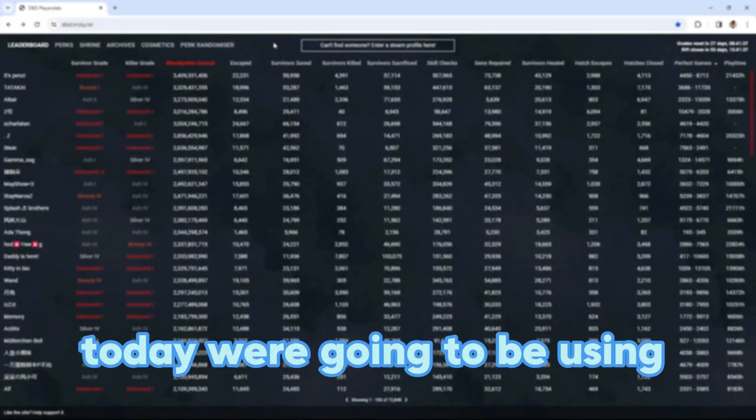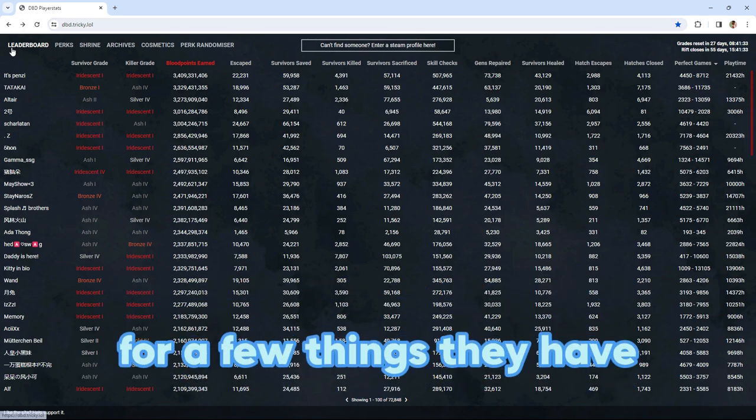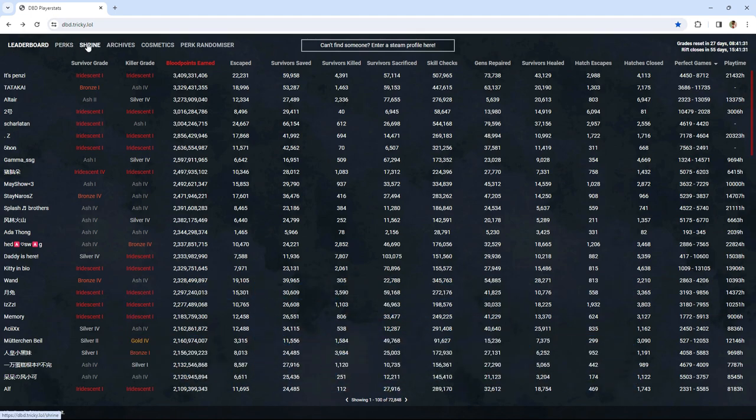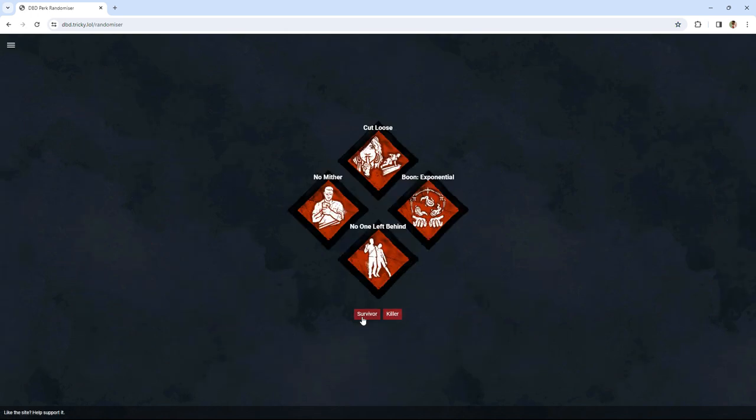Yo, what's good, it's Mellow. Today we're going to be using this website called dbd.tricky. This website's used for a few things — they have leaderboards, perks, shrine, archives, cosmetics — and the one we're going to be using today is the perk randomizer. You can use it for a survivor and a killer, and you literally just hit this button.